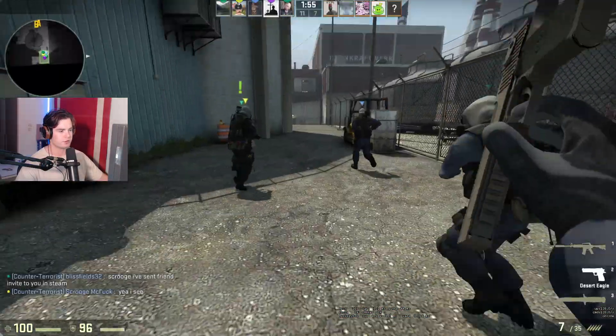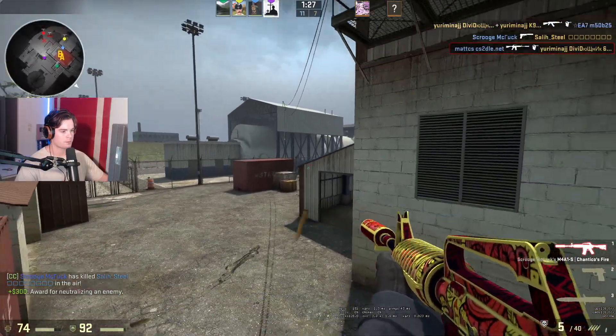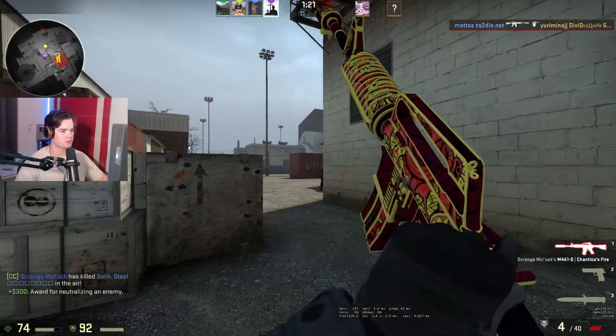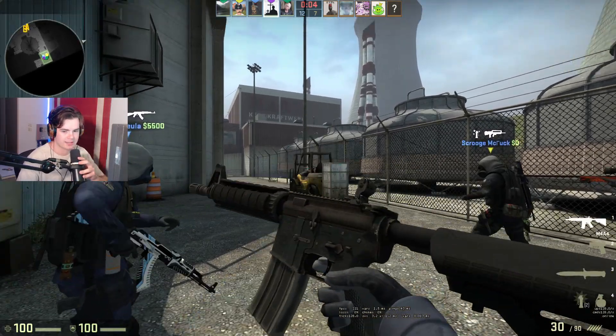Where did that come from — through the van? Oh my god, the inspect animation is so quick! Let me play with the Deagle, see if I can get a little deekski. So snappy — this game is so snappy. Imagine buying the wrong weapon and you just can't sell it back.